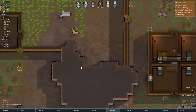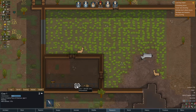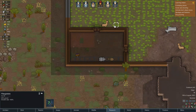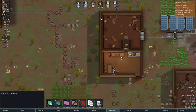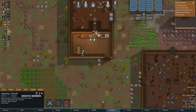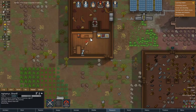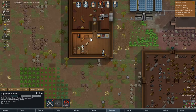Malnutrition — man, that is really bad. They can't feed on that. We're out of kibble. Alright, I actually need you to do some butchering please. We were out of kibble and the bull died.